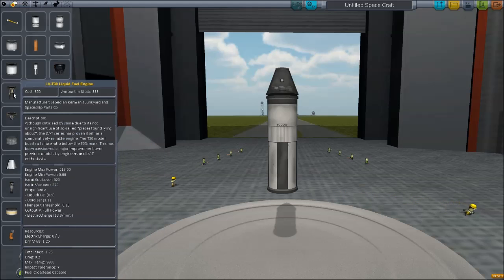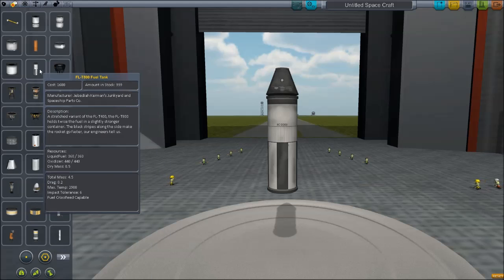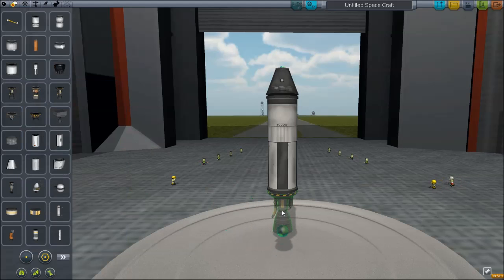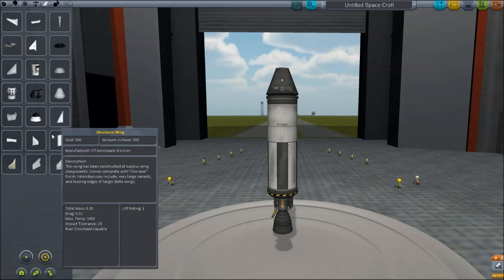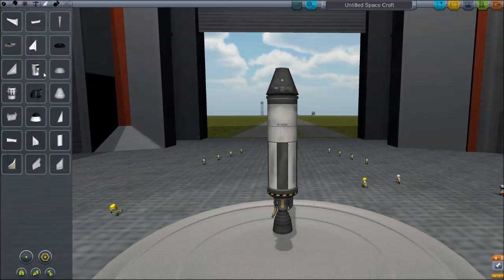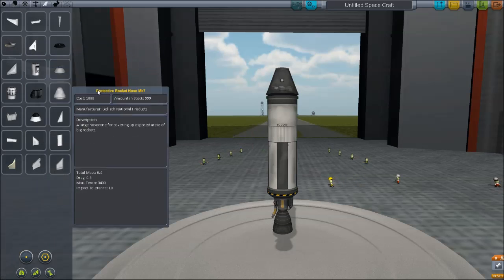Seeing as I don't really know what the thrusters do or what the difference is — max engine power 215. Let's see anything about fuel usage. 360 liquid fuel. Let's just make something very, very basic to start with, as basic as possible. Those are way too big. Those look silly.